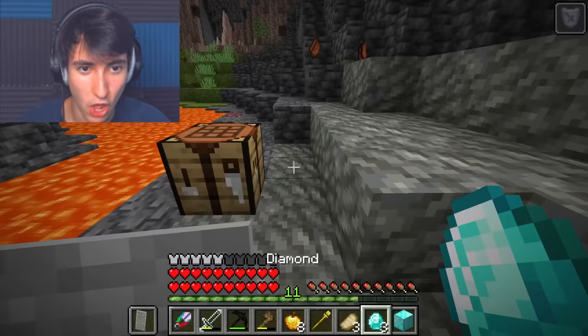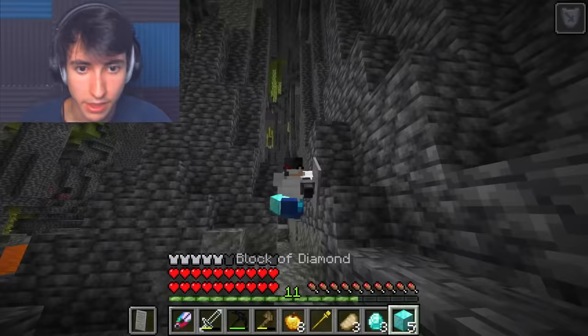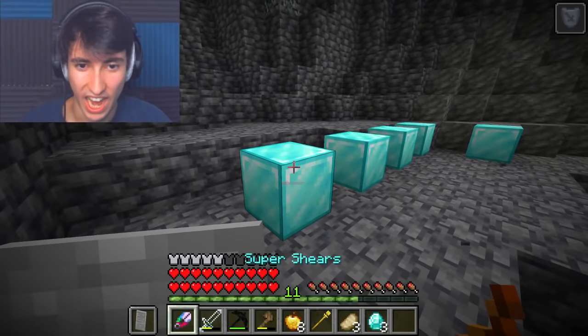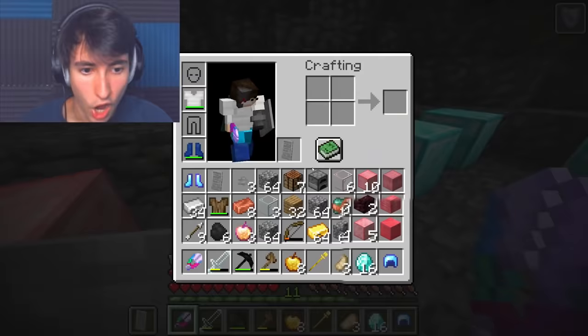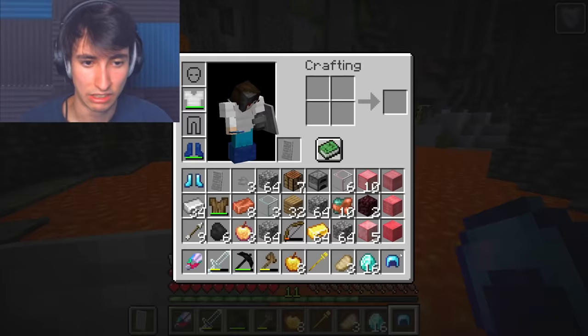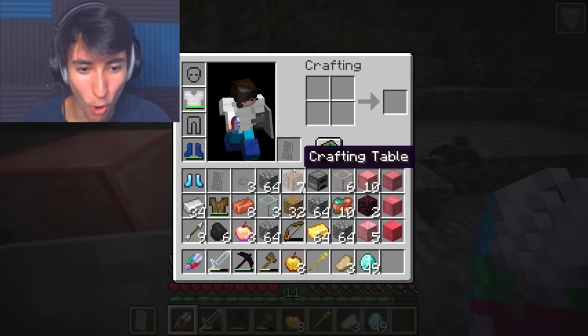Maybe we shouldn't be doing this right next to lava — kind of dangerous. Find the diamond, duplicate it. Let's go over here — boom, bam, bap. We got more diamonds from this one. A diamond helmet — okay, that's actually not that great. Sacrifice. Third diamond block — boom gang gang. More diamonds, even more diamonds.